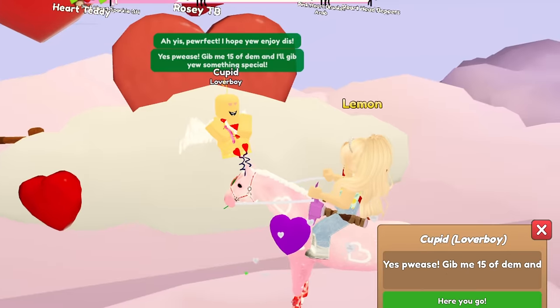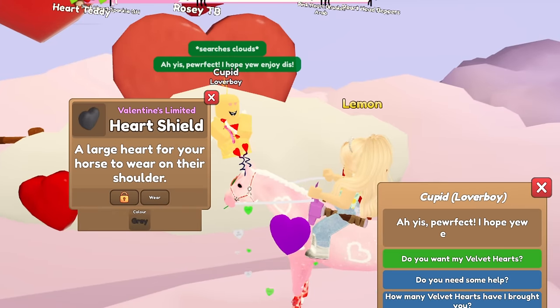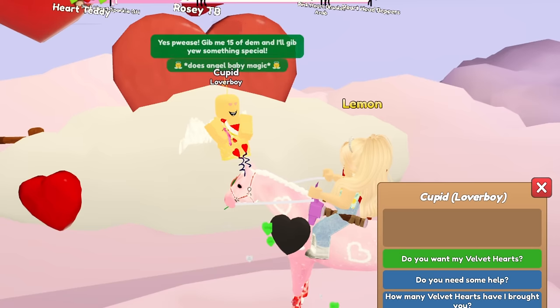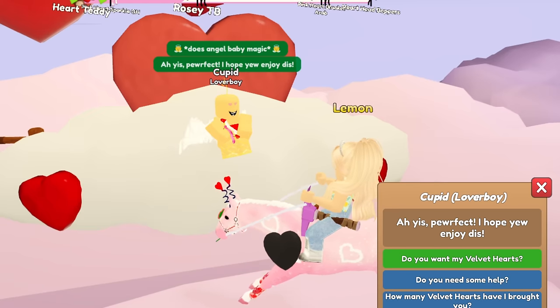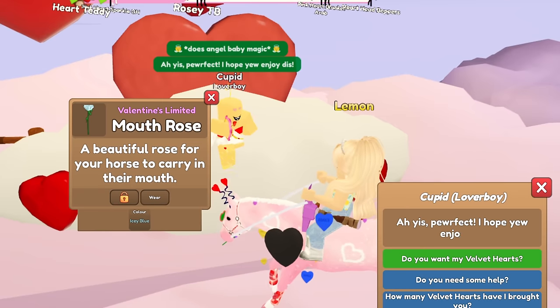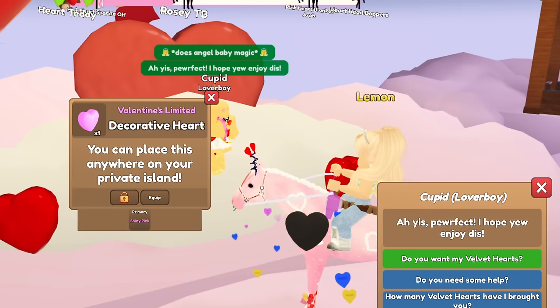We got neon red and fabric dark blue heart head boppers — that is perfect, so we basically already got the end reward, which is kind of funny. We got more candy hearts, a gray heart shield, and pink, yellow, and blue candy heart aura. Oh, that's a cute one in the little picture.